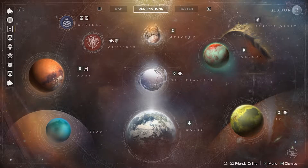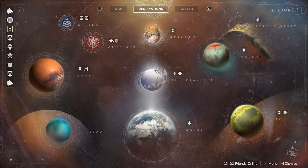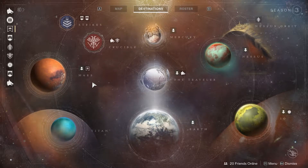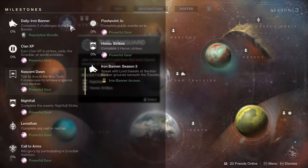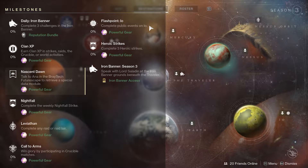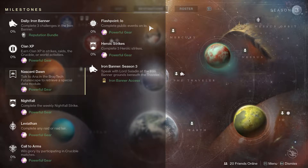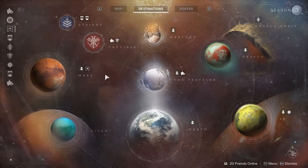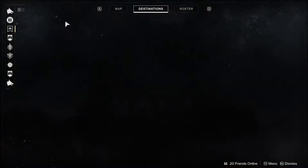What's up everybody, Cursing Mushroom here, welcome back to another weekly reset for Destiny 2. On today's milestones we have the Iron Banner which has returned, clan XP, heroic strikes, flashpoints on Io — excuse me if you hear my kids in the background, they're at the house today. We've also got your nightfall, Leviathan called arms, and of course Nascent Dawn, which we're going to check out in a second.